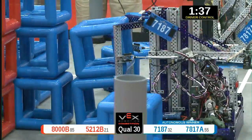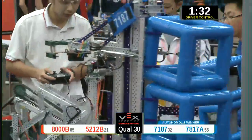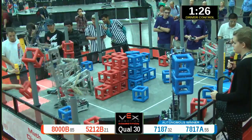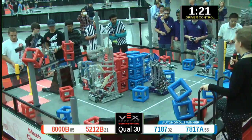Both blue and red alliances looking to find skyrise sections. The other alliance members scoring two for each team. Blue with two and red with one on a post.